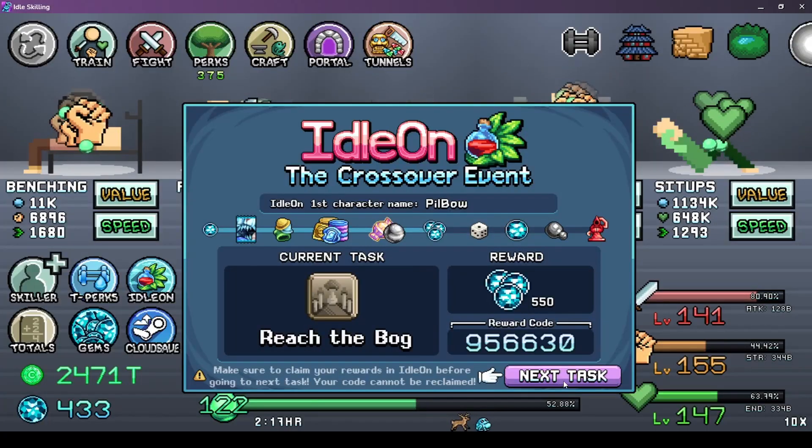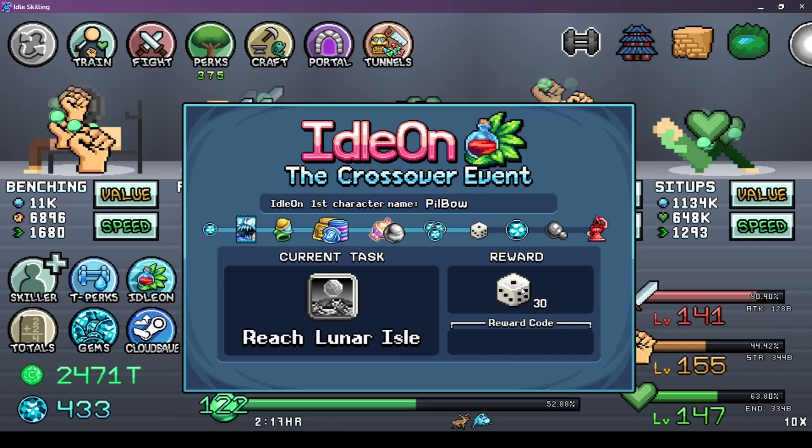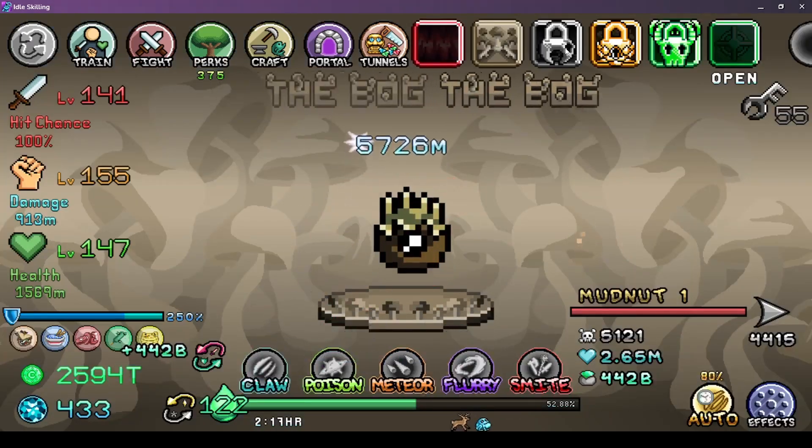So let's go to the next task. We just did that. 30 dices - I guess that is useful. Reach Lunar Isle - I'm assuming that's this one, after bog.